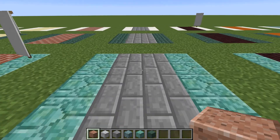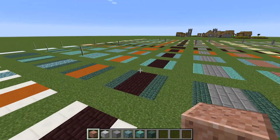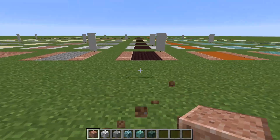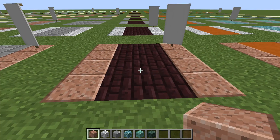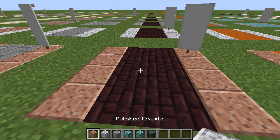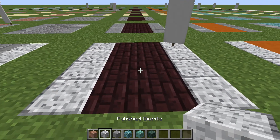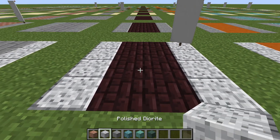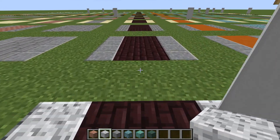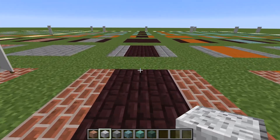Moving along so you can see what the rest of those trails look like with the different combinations, and now we are on to the rarer stuff. Here's our first look at nether brick bordered once again by granite - looks pretty okay. This is one of the few cases that I actually like the look of polished diorite as a border around the nether brick.